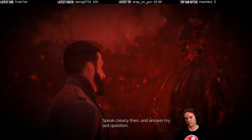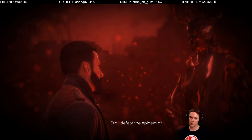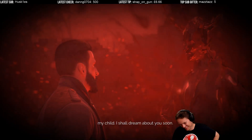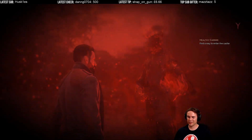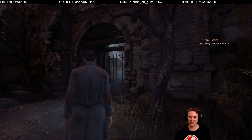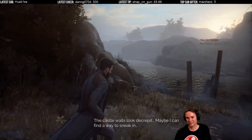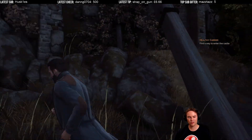Speak clearly then and answer my last question - thank god, one last question. Did I defeat the epidemic? Now you've found the castle, Jonathan Reed - only you can answer that. Farewell, my child. I shall dream about you. Answer the damn question! My god, it's like talking to a politician. There you go - it's the locked door. It's locked. The castle walls look decrepit - maybe I can find a way to sneak in. Oh right, to sneak in - because this game has all that stealth. No, we're not sneaking in that way.